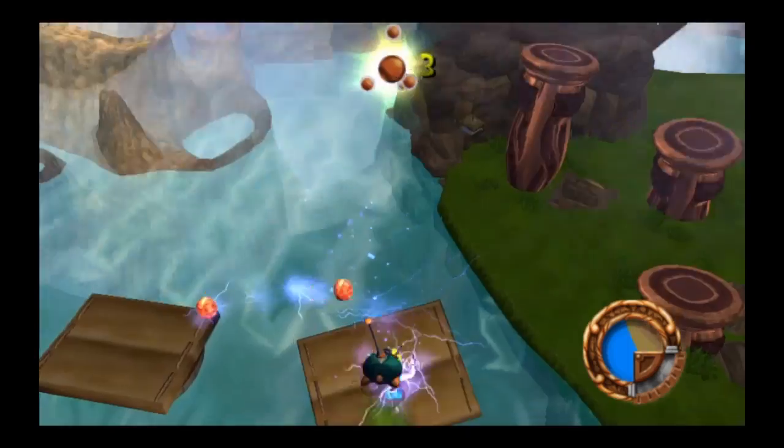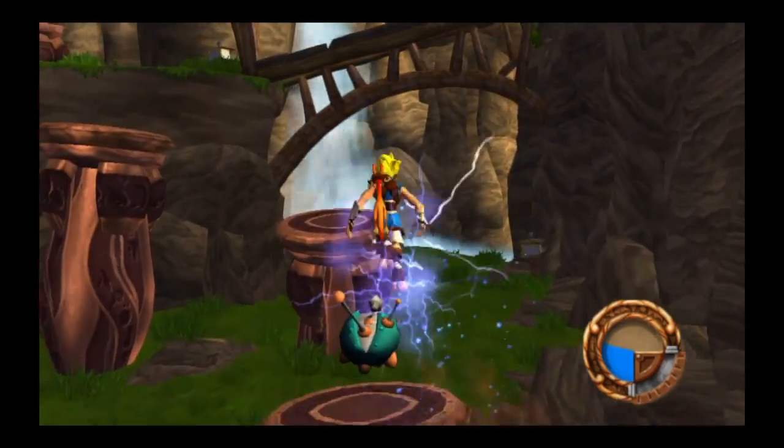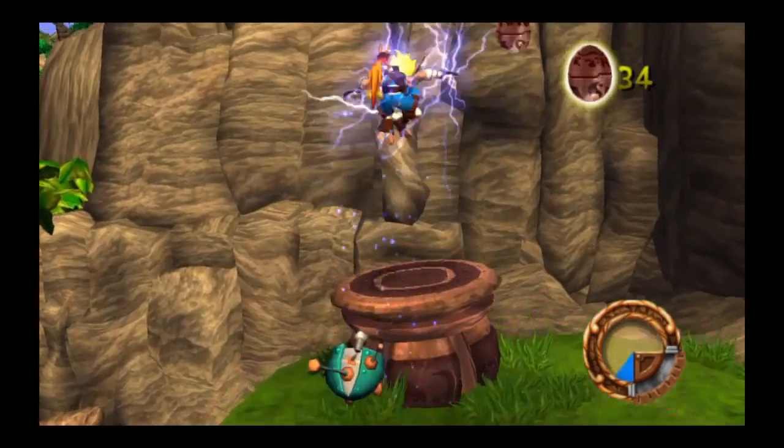Good work! The blue eco caused the door to open. With blue eco, you can breathe energy into all kinds of precursor artifacts that have laid dormant for years.